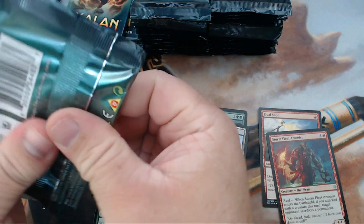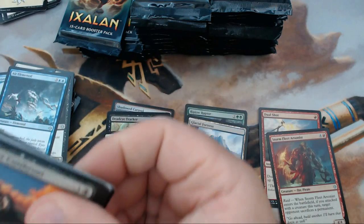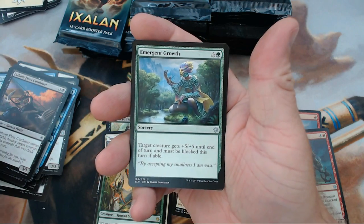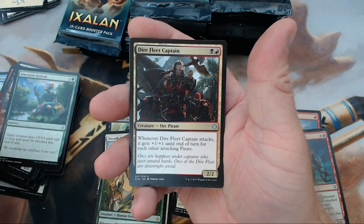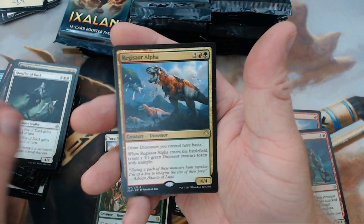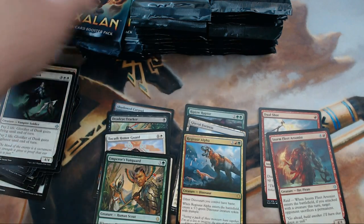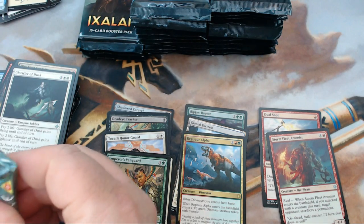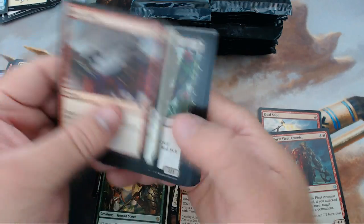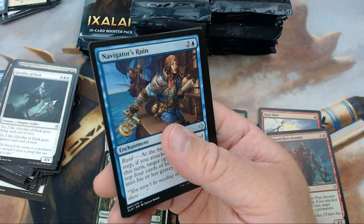Lands are always worth a little something. We have Emergent Growth, Dire Fleet Captain, Glorifier of Dusk, and our rare is Regisaur Alpha — that guy's worth something too. Almost through that first stack — we have a somewhat solid start to our box.